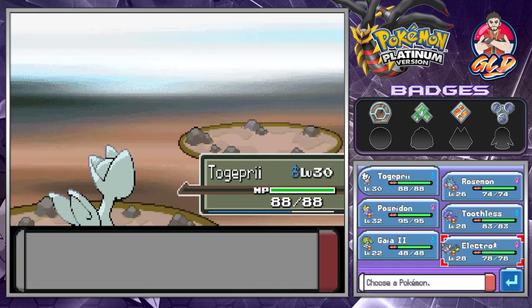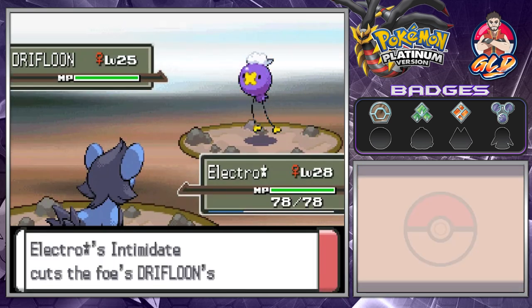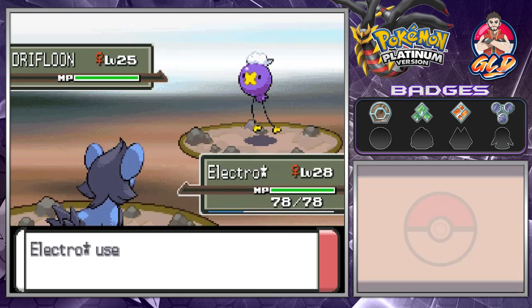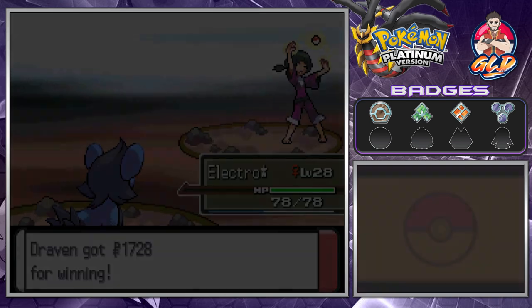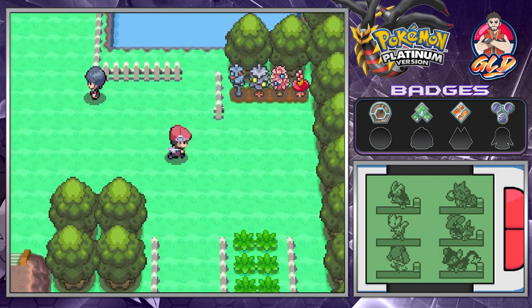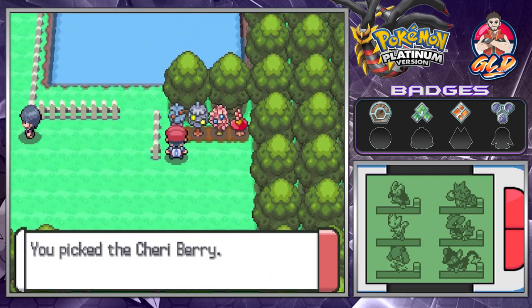Our team is doing pretty well now. We got some moves — Shockwave for example. Look at that, Toothless grows to level 29. There are some berries right here so let's go ahead and grab these berries.